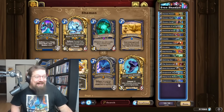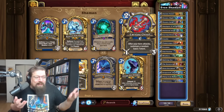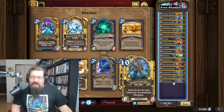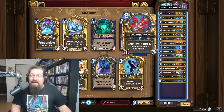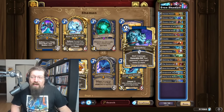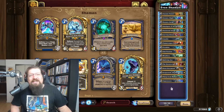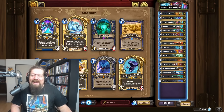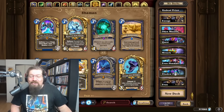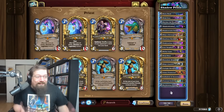Even Shaman didn't get nerfed and was already a good deck, so we're recommending it still. It's not super omega broken — just very solid. Basically nothing has really changed with it; the newest addition is Gold Ganeth. Carving Chisel on two, Anchor Totem really early, get those buffs, and it can snowball incredibly fast into your Things from Below and your Gigantotems. Even Shaman is so good that bots consistently hit legend with it.